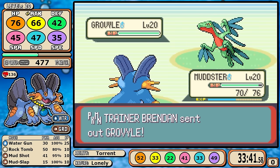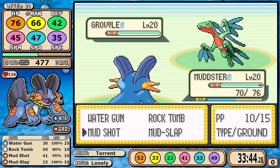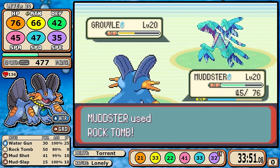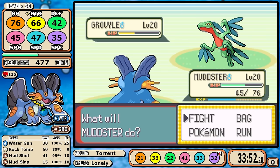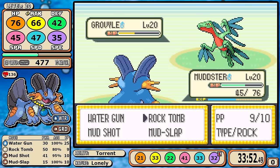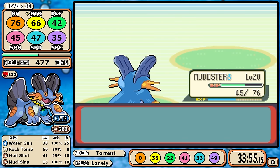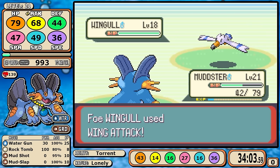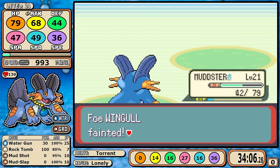Grovyle goes first and hits incredibly hard, but since it's the opening move the heal is irrelevant. I fire off a Rock Tomb — with Lonely Nature and level 20, it does over 50% of its health. The key is the speed drop: with one stage dropped, we are now faster, getting essentially two turns in a row. Since Rock Tomb already did over 50%, it's just a matter of hitting the move again — that's the genius strat of this fight. Wingull doesn't matter much; I can just Rock Tomb, though Rock Tomb only has 80% accuracy so you can get unlucky. But trust me, this fight is where I spent the majority of my routing process — and here's the end result: a pretty clean win overall.